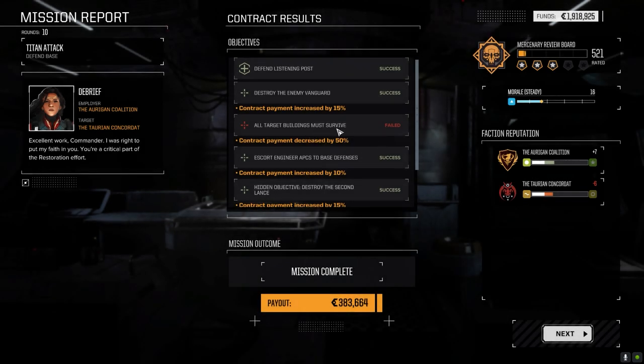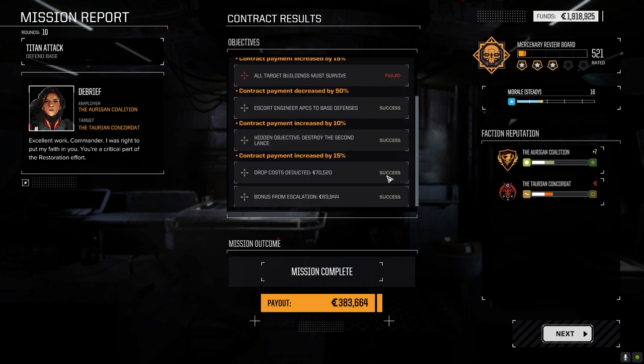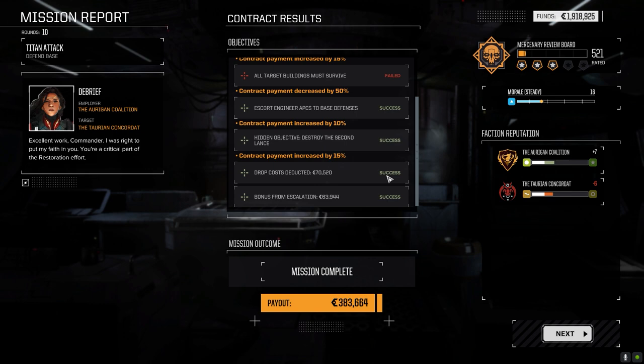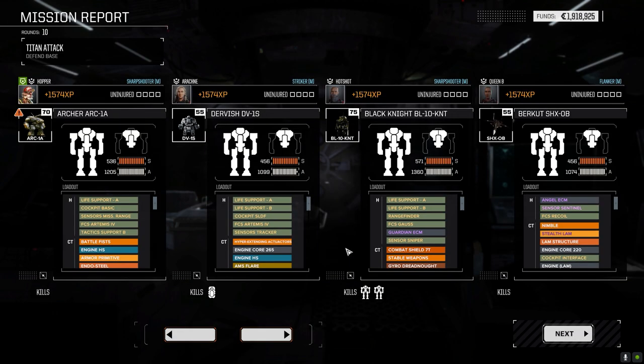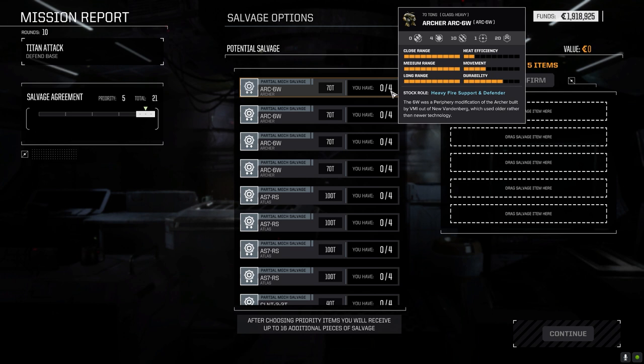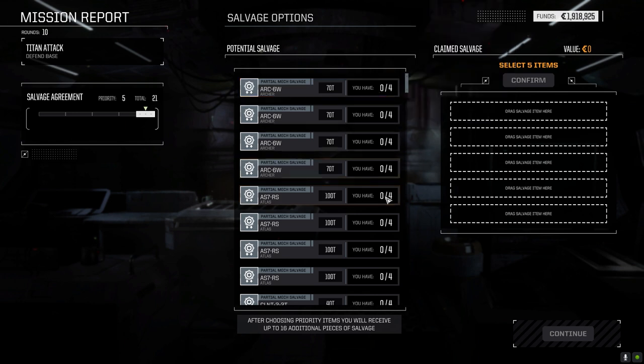When they hit those first two buildings early on I was like 'oh shit we're going to fail this' — but we did okay. I'm kind of glad those guys dropped in where they did, far enough back. 383,000 C-bills — that's nice, that's going to more than cover our damages which we really didn't take much of. Let's see what we got in salvage.